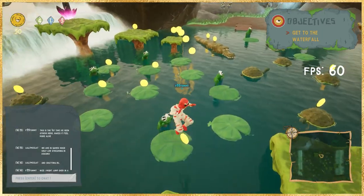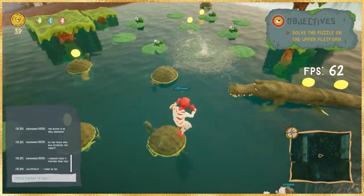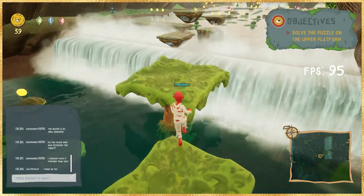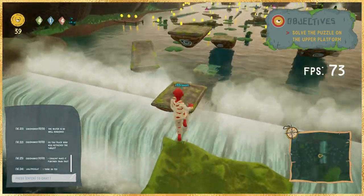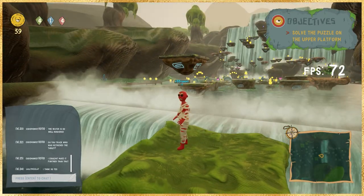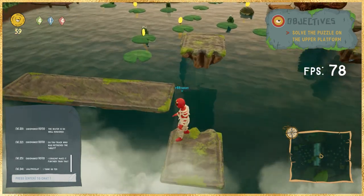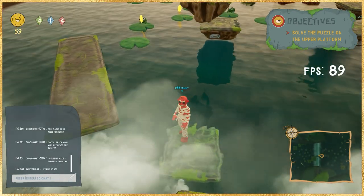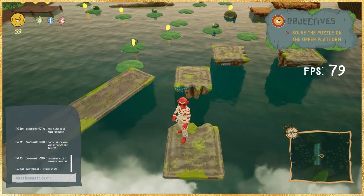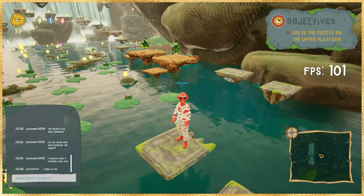That tablet you just picked up is an important piece moving forward — it's actually the key to your puzzle and you'll need it in the next section. The map is broken up into three different sections, each getting a little bit harder in terms of platforming. This next one is definitely the most challenging by far, so if you're having trouble with the first two, make sure you put some practice in because this one will take you a while.